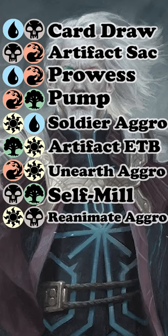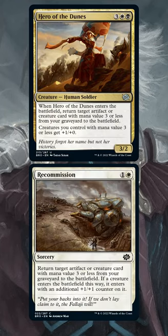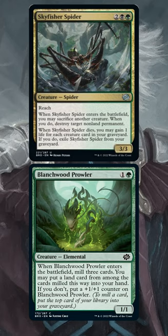Aside from combat trick decks, there are also graveyard decks, including Unearth, which brings back creatures after they die, as do reanimate decks — although those come back permanently — and then there's self-mill, which wants to put creatures in the graveyard.